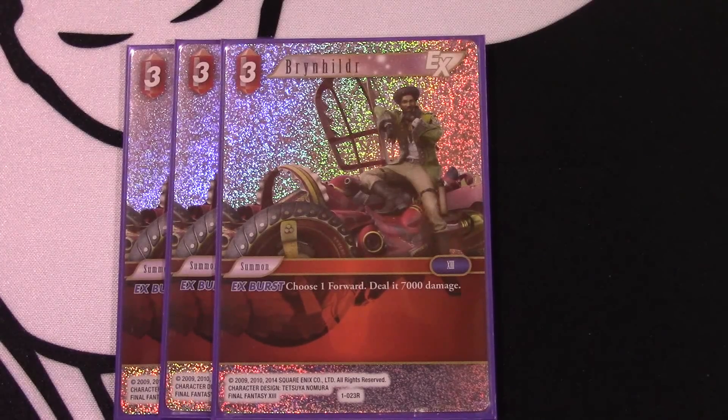Now moving on to our summons - playing into the burn aspect, Brynhildr is an EX, three-cost, and fairly efficient. It burns something for 7,000 damage. If Tifa swings and they block it, you can guarantee a Brynhildr to kill the blocker. If they're playing a water deck with Minwu that can cause issues, but 7,000 damage more often than not kills what you want. You can set up your unblockable Lan, or let Tifa and Lightning do work, thinking a couple turns ahead and maximizing your summons - that's why we're playing the six Odin package.